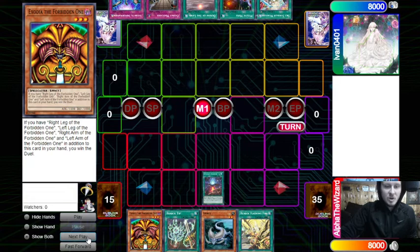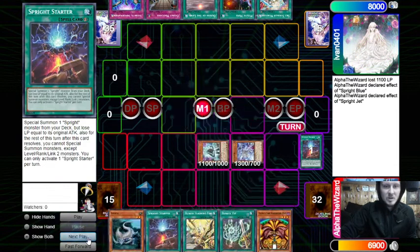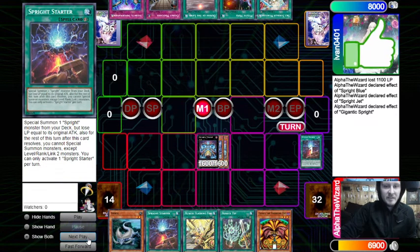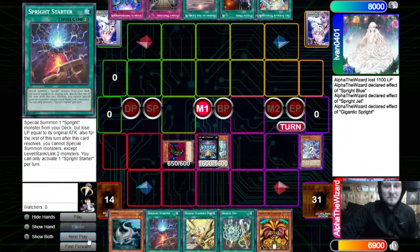We start with Starter — Starter gets Blue. Take damage, then Blue's effect gets Jet. Jet effect adds Starter back, and then we overlay into Gigantic. Gigantic effect — he lets that resolve. I have to tell you, if the opponent Imperms Gigantic it's just game for this deck in most cases, because I use Gigantic to get Gale Dogra. You'll see.